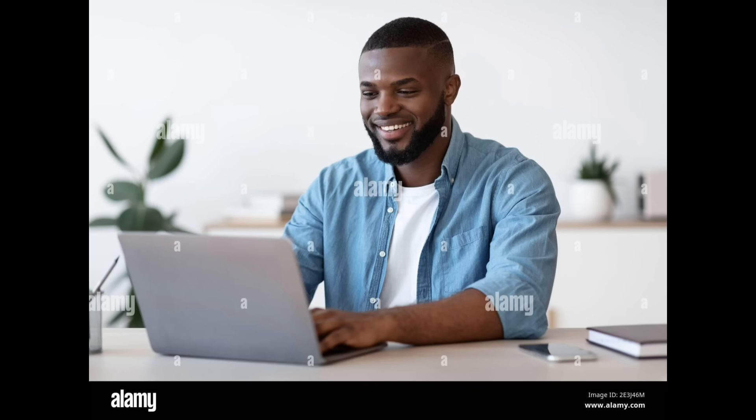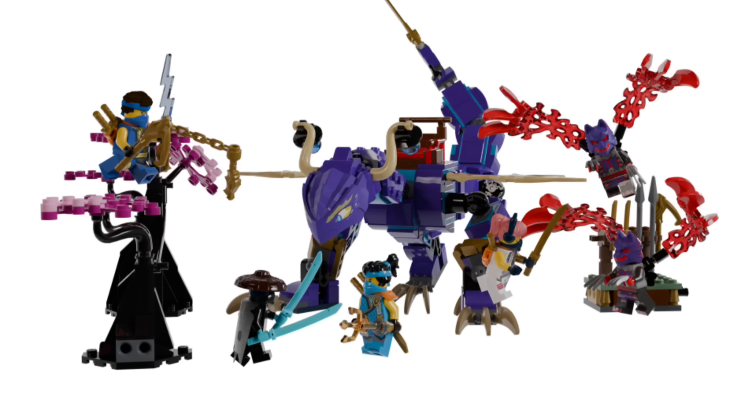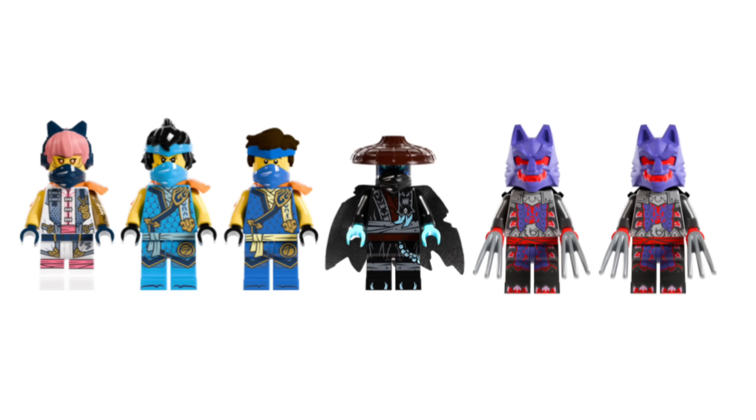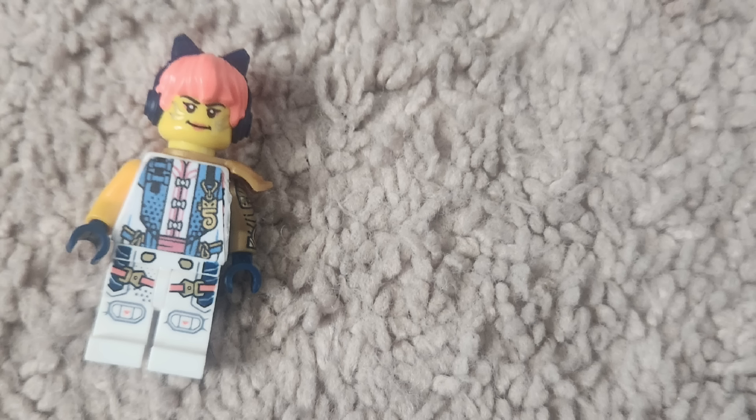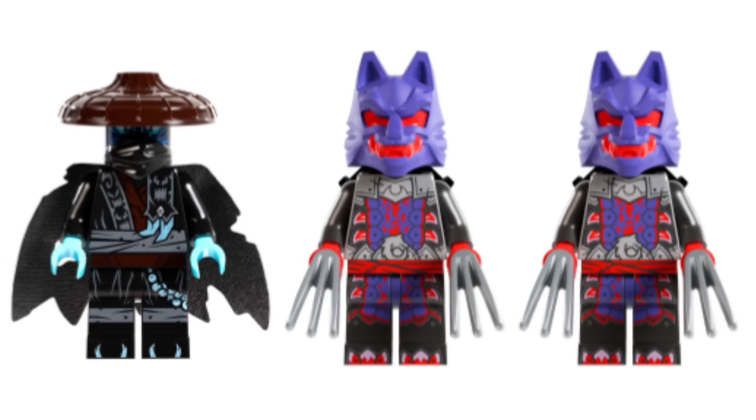After a whole week of working, I was finally able to complete Rantu. Now let's talk about the minifigures. On the hero side — the ninja team — you get Sora, Nia, and Che. And on the villain side you have Noct as well as two wolf mask warriors.